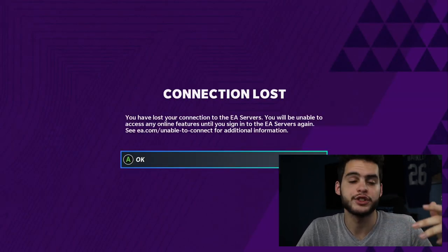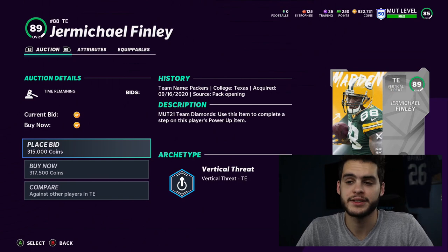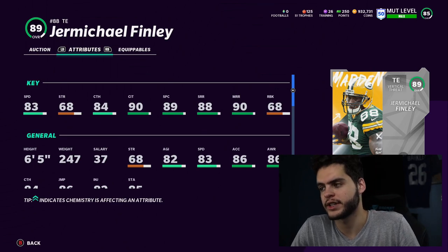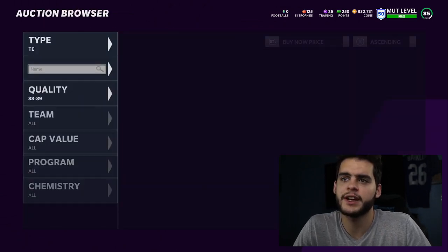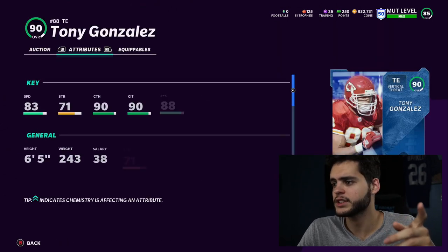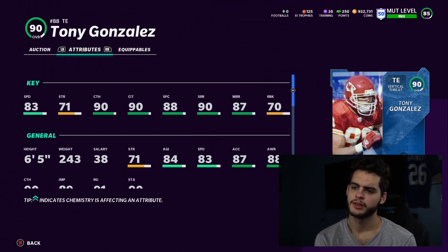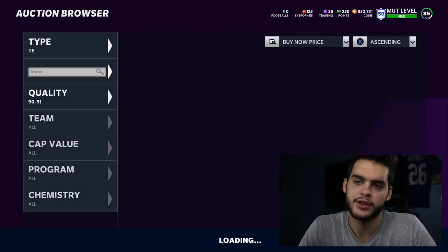At tight end, it's pretty clear-cut: Jermichael Finley is my pick. Powered up, he gets 83 speed, all the route running thresholds, catch-in-traffic threshold, and spec catch threshold. The close second is Tony Gonzalez — same price — but he doesn't get the medium route running threshold without powering up and equipping West Coast or Play Fake chem, which is an extra hassle. They're very similar, but that medium route running threshold is important.